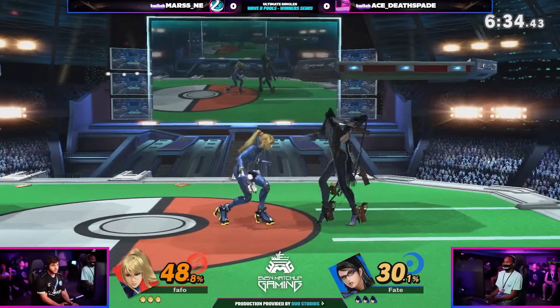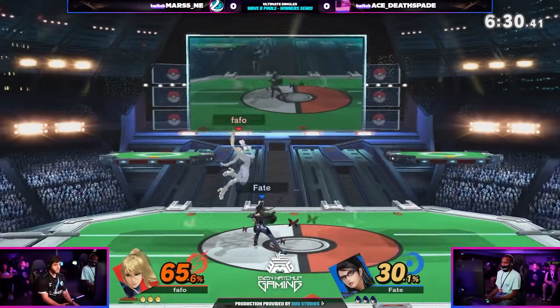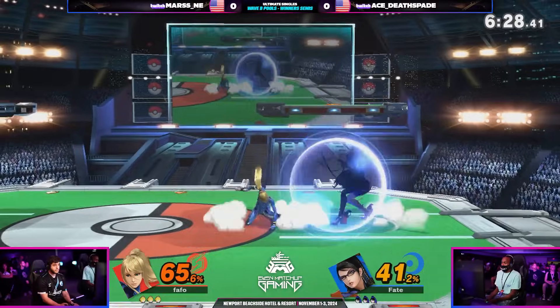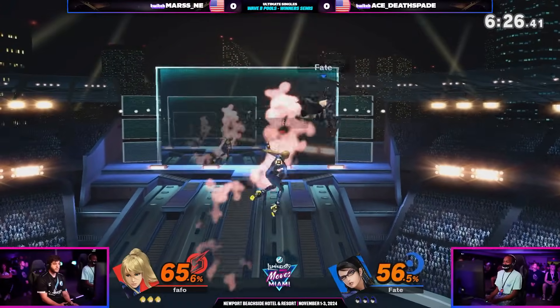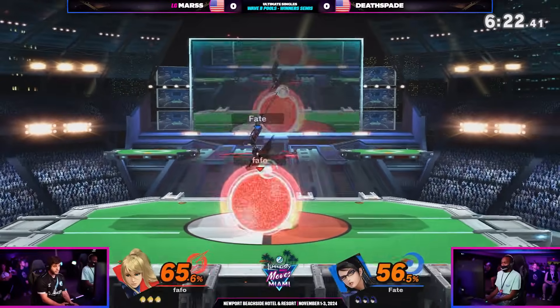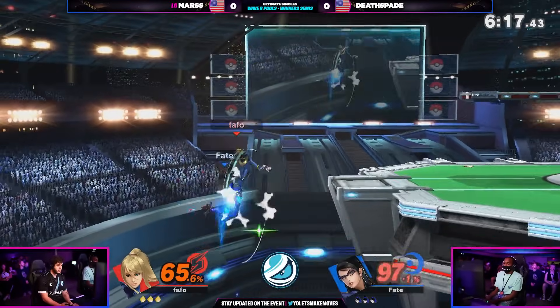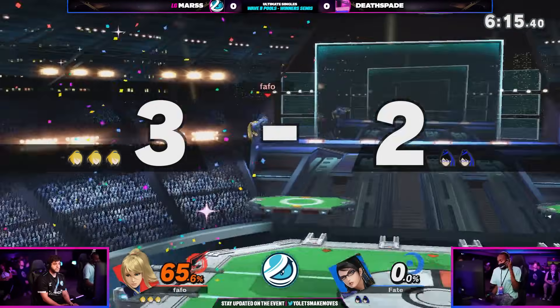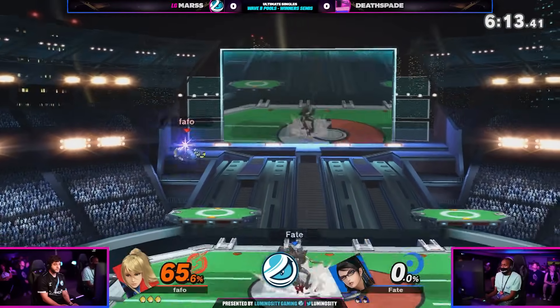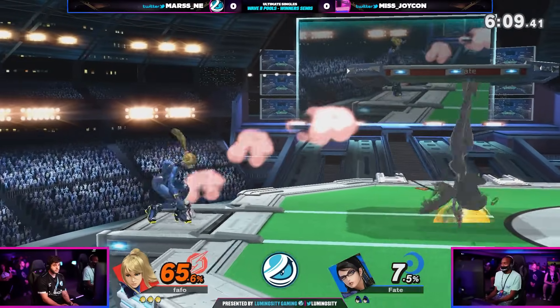Zero Suit is definitely a character that is quite slippery — just as slippery as Bayonetta. They're about the same size, honestly. I think ZSS might actually be a little bit taller than Bayonetta. They're jumping around so much I'm trying to see if one is taller than the other, but they're moving too quick. Mars with a down smash into the down B spike — you love to see that style from Mars. That was massive. What a good first stock there.